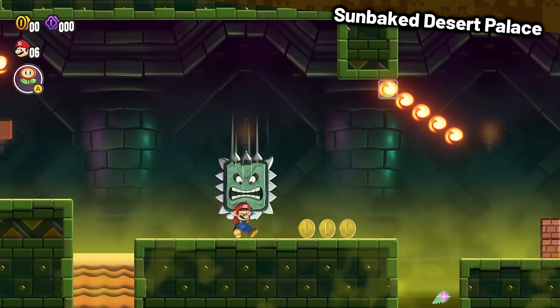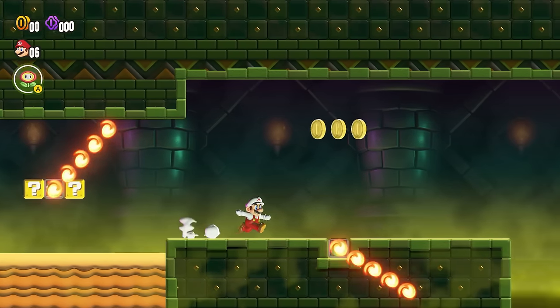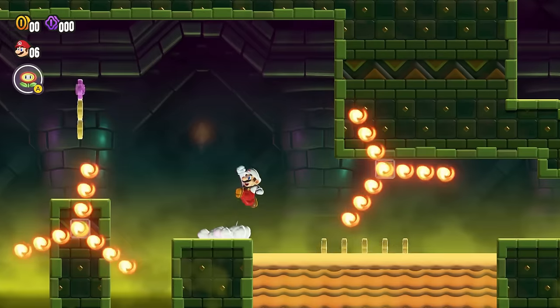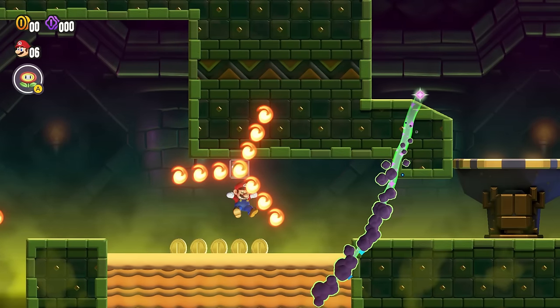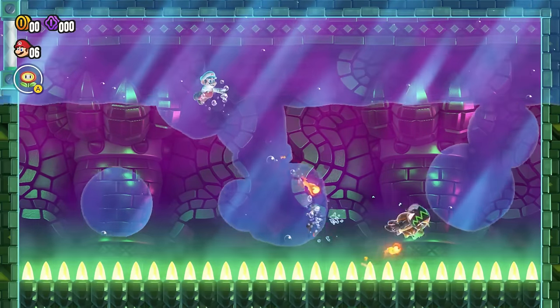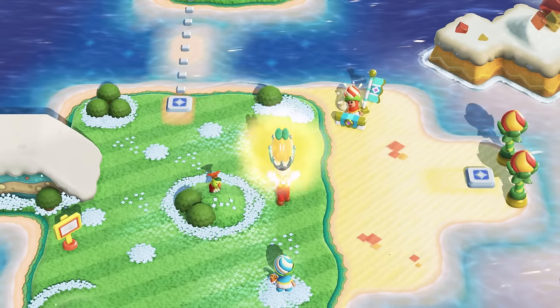The Sun-Baked Desert Palace was actually a bit tricky, as it contains a whole lot of coins. I had to use my Parachute Cap quite a lot, and even had to damage boost one of the jumps by touching some Fire Bars. But yes, I made it to Junior and kicked his little butt. Another world is cleared!